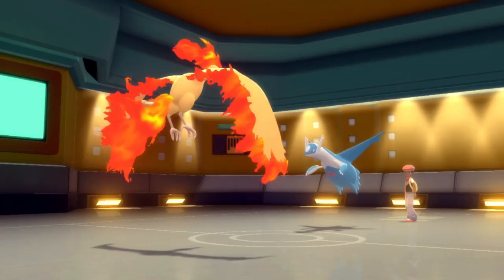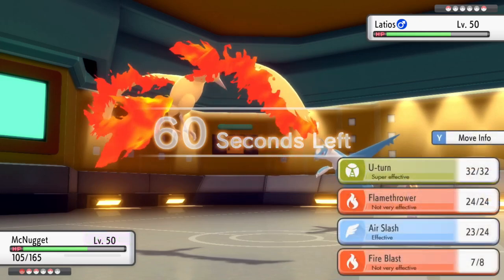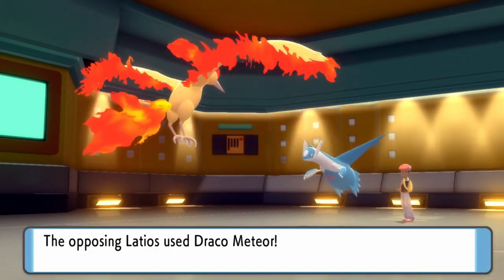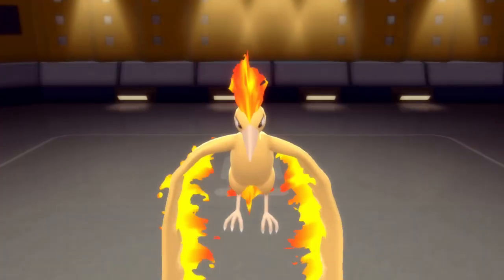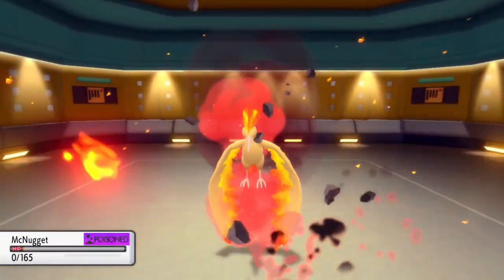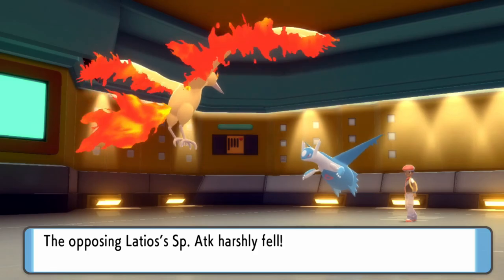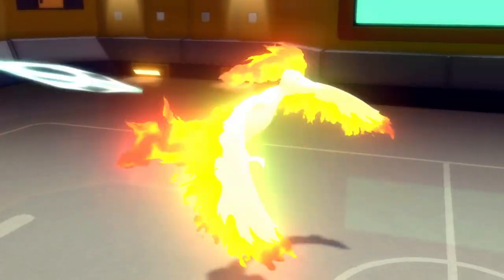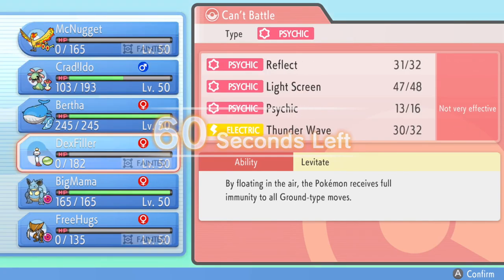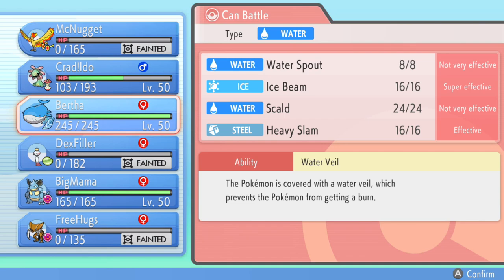Back comes Latios. It's taking so much Stealth Rock damage just from switching in — this thing is damn near going to knock itself out. Stealth Rock is so important. I don't have anything that wants to switch in here; Cradily can't come into another Draco Meteor. Since Tangrowth is taken care of, I decide to let Moltres go down, because the remaining Pokemon on their team is going to be the Weavile and that Latios. Moltres did its thing — this gives me a free switch.